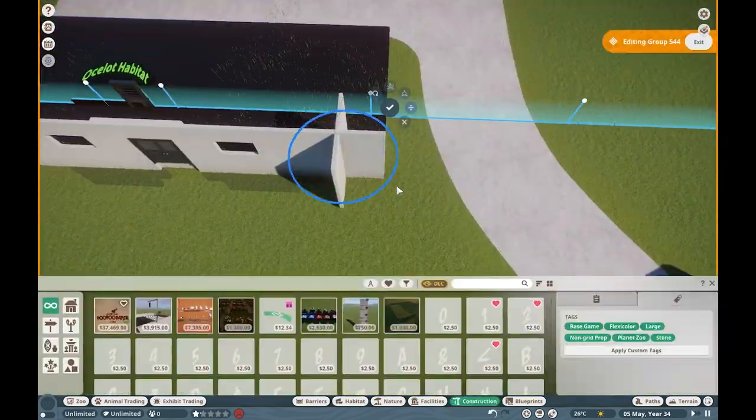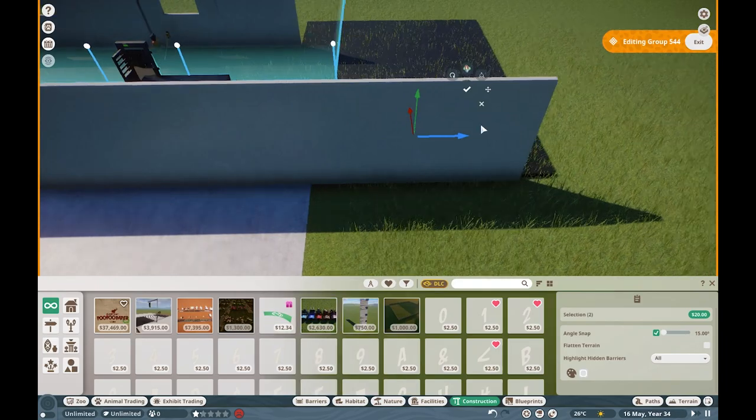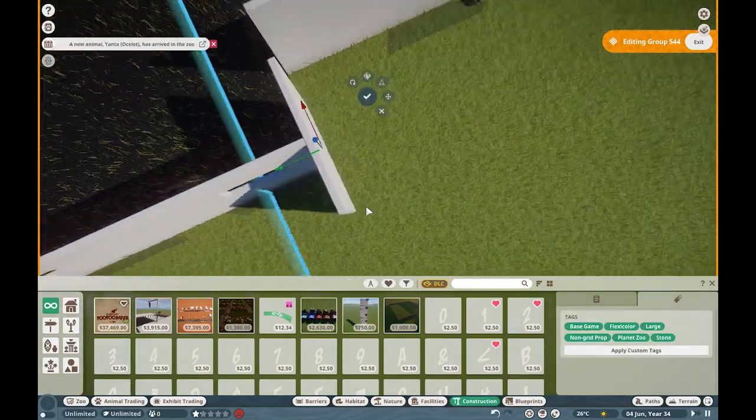That is, I want to say, the first blueprint that we're actually using in here, and it's an incredible one. It just outlines how animals can overpass in Planet Zoo and stuff like that. It's just an incredible piece.